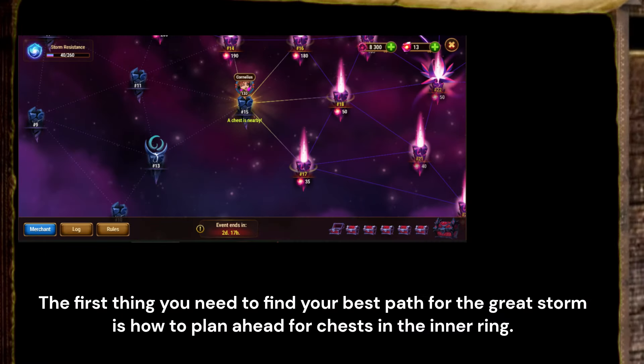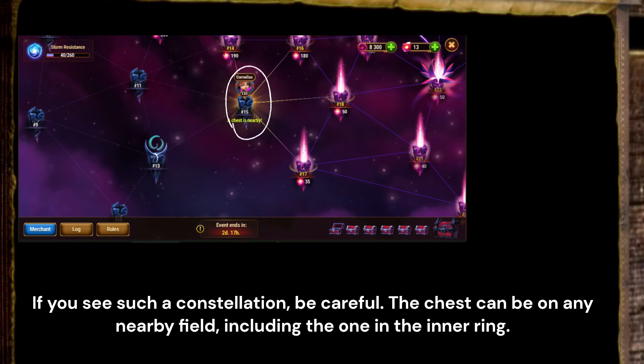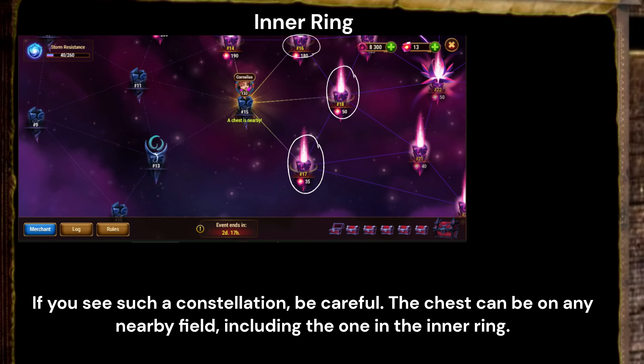The first thing you need to find your best path for the Great Storm is how to plan ahead for chests in the inner ring. If you see such a constellation, be careful. The chest can be on any nearby field, including the one in the inner ring.